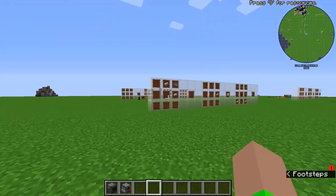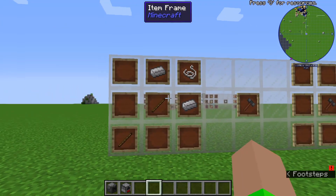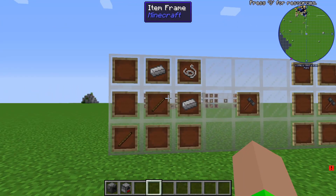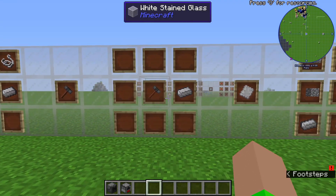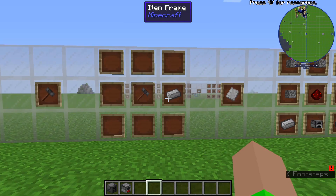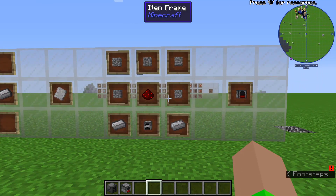The first step to getting the Enrichment Chamber for Mekanism is you're going to want to get Immersive Engineering, so you can get the Engineer's Hammer, which you can craft with two sticks, two iron ingots, and a string. Then you're going to want to use the Engineer's Hammer next to an iron ingot to make the iron plate. Then you're going to want to get Extra Utilities 2.